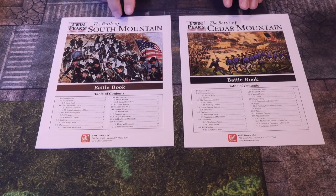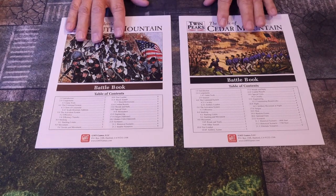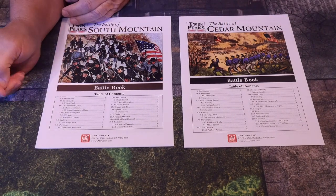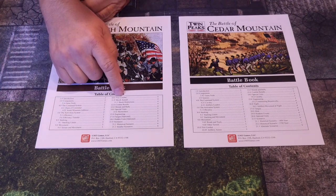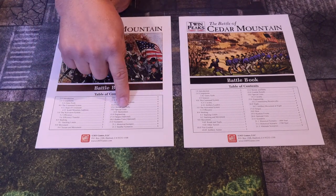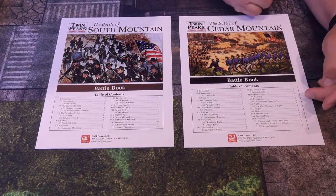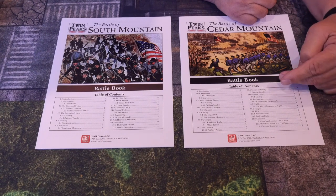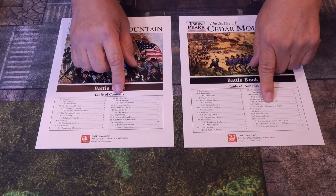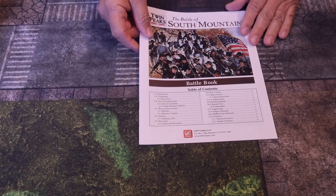We have two battle books: one for South Mountain and one for Cedar Mountain. Each has a separate battle book; some rules will be the same and some different for the terrain and type of battle. Introduction and components are covered first, and historical scenarios start on page six — so only five pages of special rules. Cedar Mountain also starts scenarios on page six with five rules. Cedar Mountain has some different categories, like artillery movement at night, which South Mountain doesn't have.